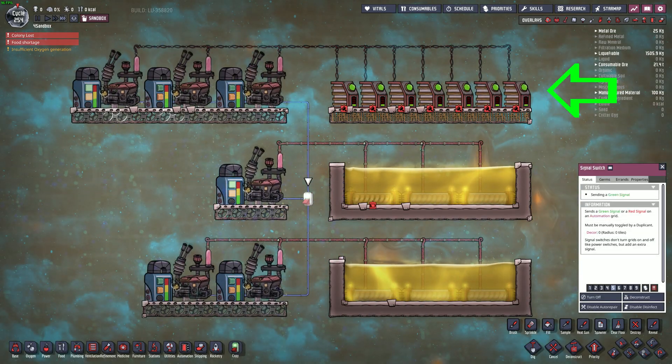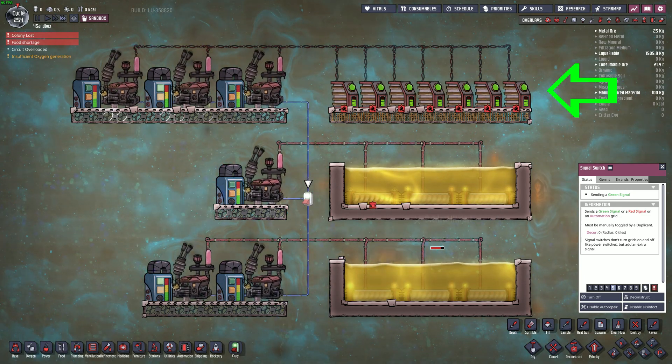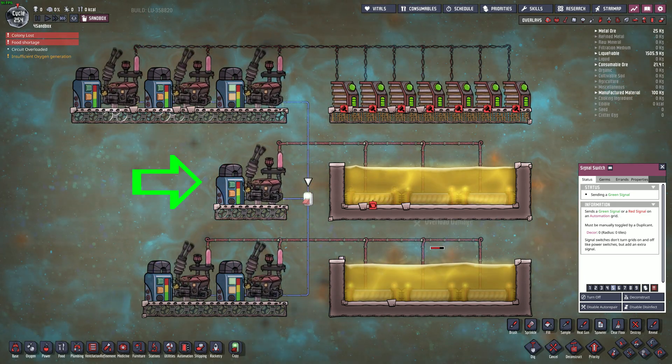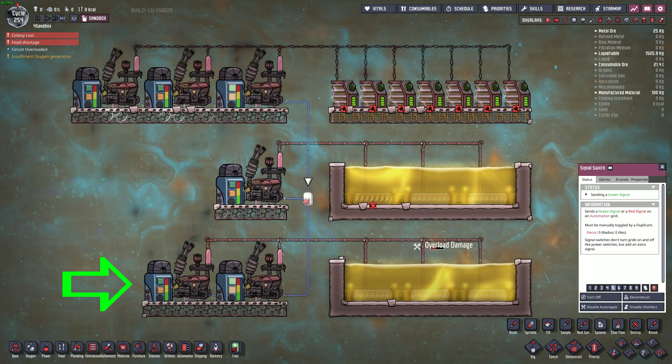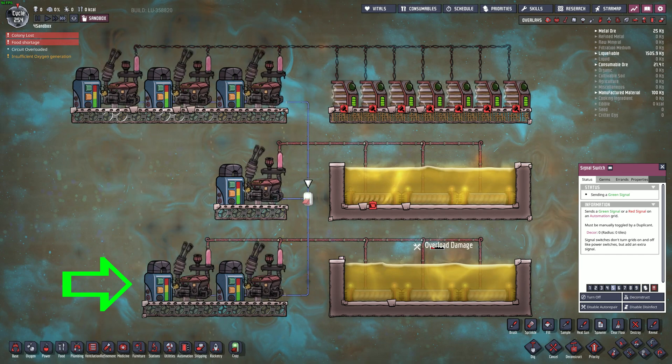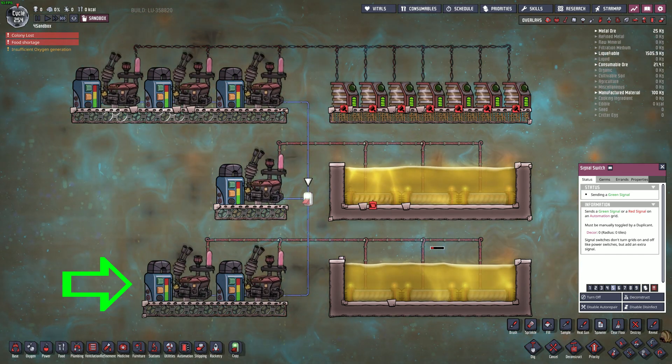Generators and batteries do not count as consumers and therefore can't break wires. However, if an object doesn't have enough power, it can't actually overload a wire. Batteries, transformers, and extra generators give a bigger pool of power to take from, and will enable a wire to break instead of simply running out of power.